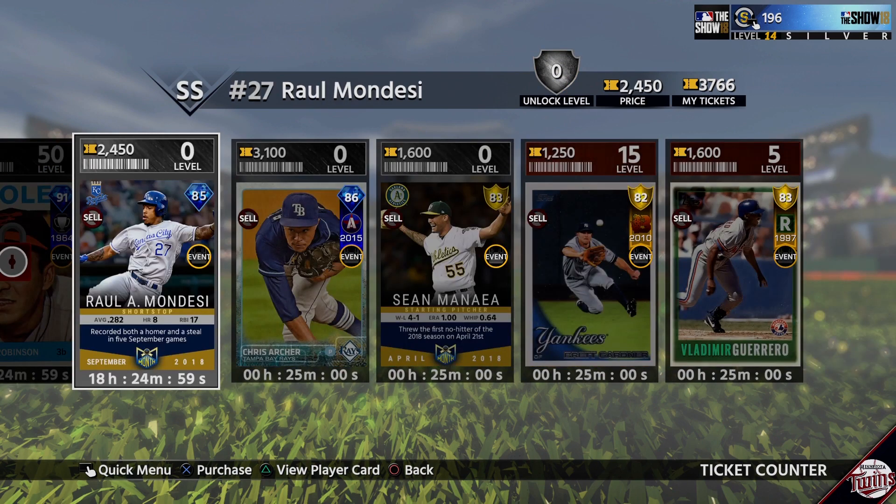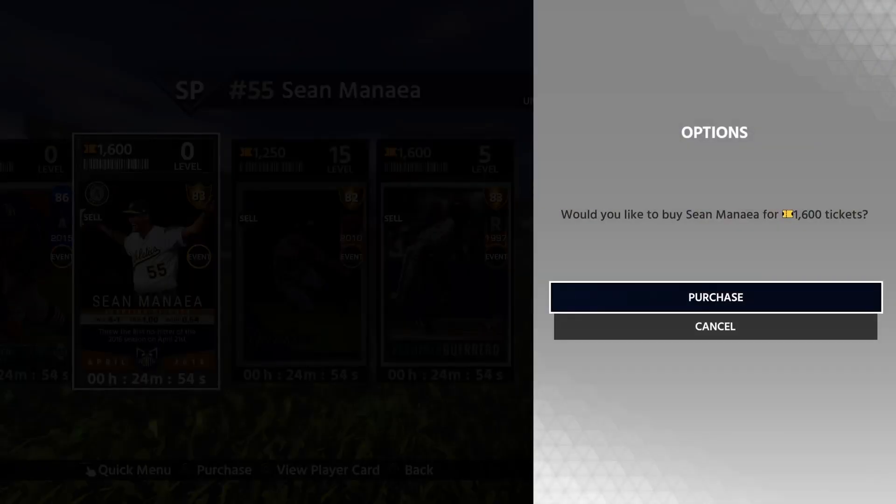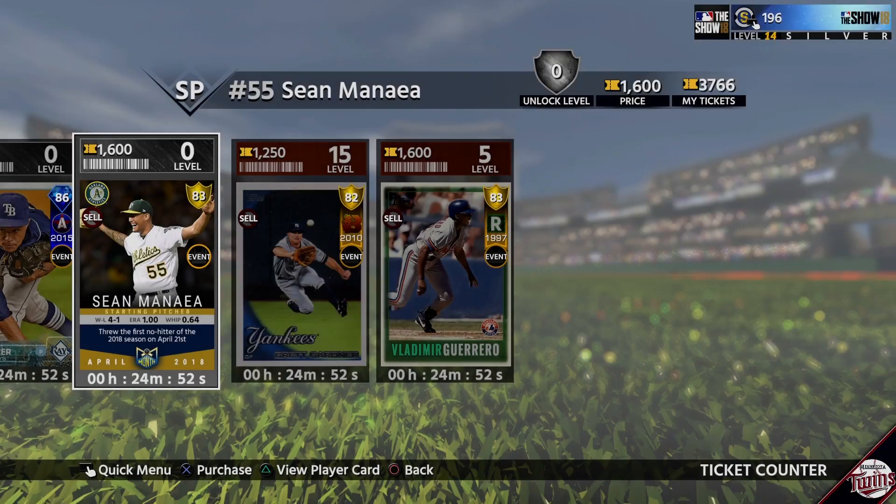Normally there were a half dozen cards available at one time, and in most cases they'd rotate every 18 to 24 hours on average. As the game got older, more slots were added, and there was always a good variety of cards, ranging from bronze to diamond.